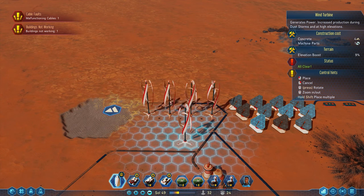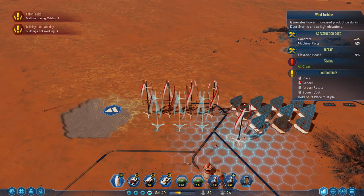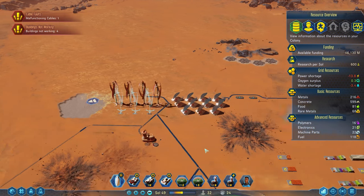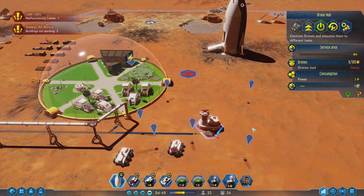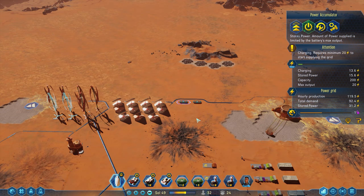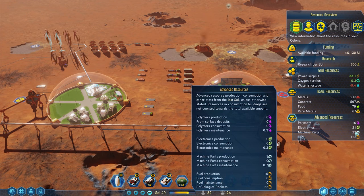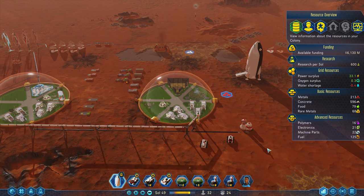We're making machine parts now, so it's not really that big of a deal. We're positive basically two machine parts per cycle and we're losing a little bit of electronics and polymers, but that's okay. We can buy those as we go. We're fine with that.